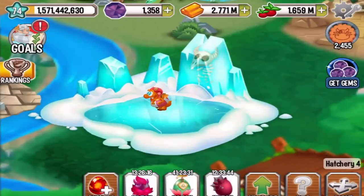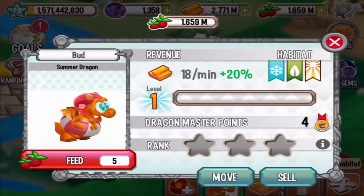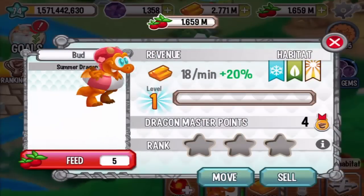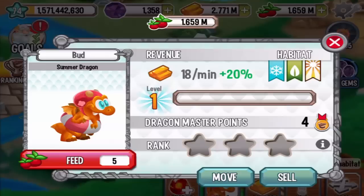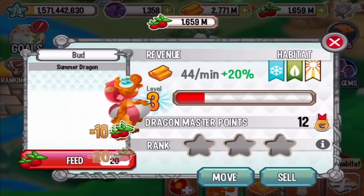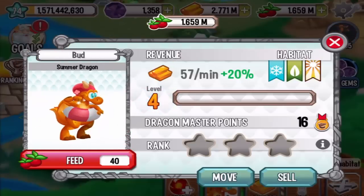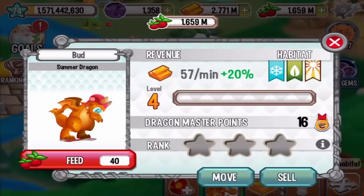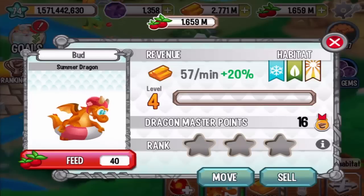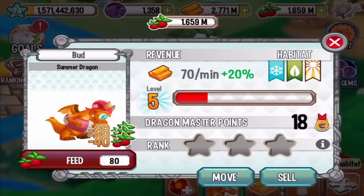Pretty nice! Let's see what this dragon can do — any animation for this Summer Dragon? Alright, he can jump. Let's see at level four. Okay, he's still wearing his hat and he gives up his balloon. Let's see now at level seven.